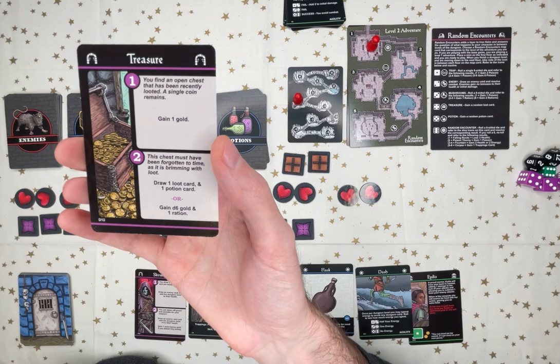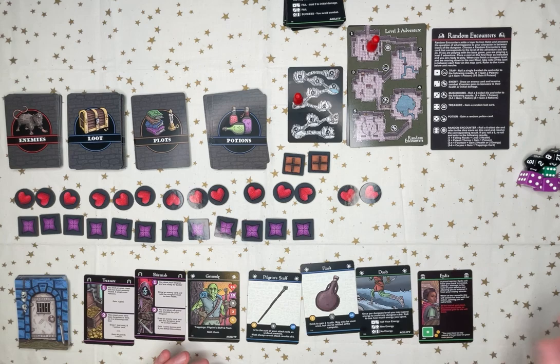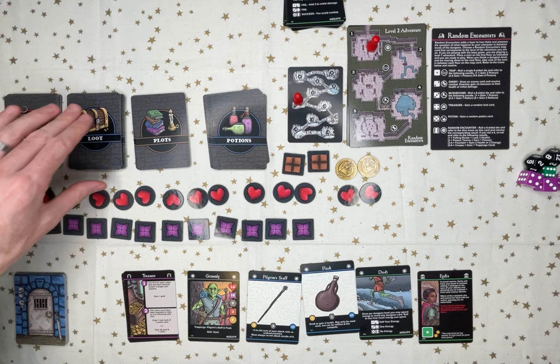Or I can gain gold and a ration. I already have lots of rations. I should have started with 4 gold, and then I spent 2 to hire Aida, so I should have 2 gold. And following this, I should get a loot and a potion.